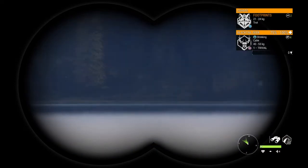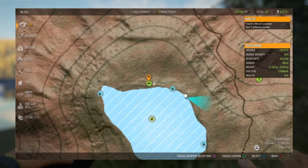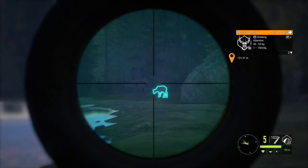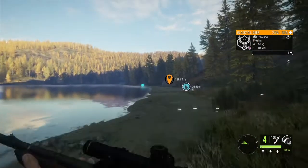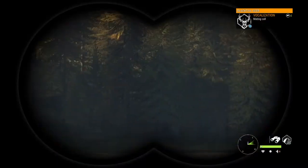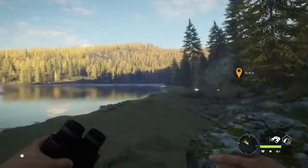One challenge I didn't put into play is how underpowered the soft points are for the 243 — I'm having to crawl in pretty close. You can go to the map and put on a spot animal icon and see your range; I'm at 115.45 meters in the bottom right corner. When you're trying to get money, don't worry about pressure, don't worry about shooting bucks or does — just shoot any animal you see. The faster you get the cash, the better off you're going to be.